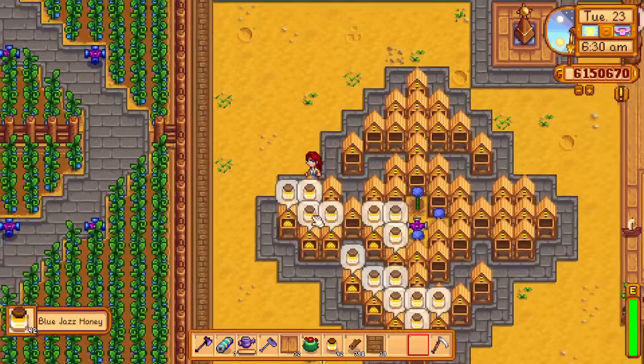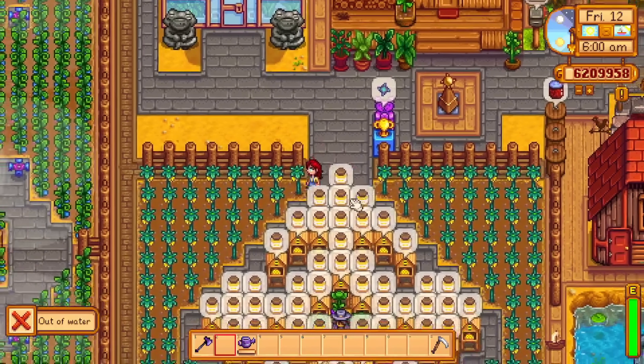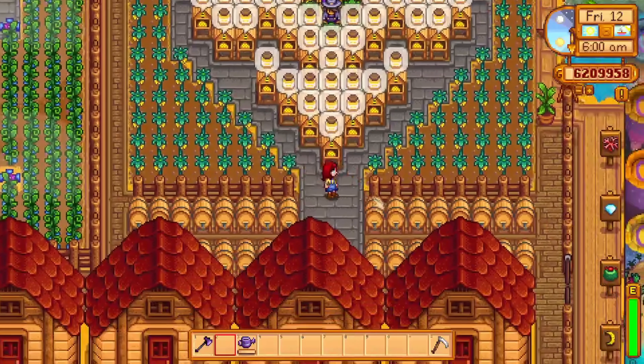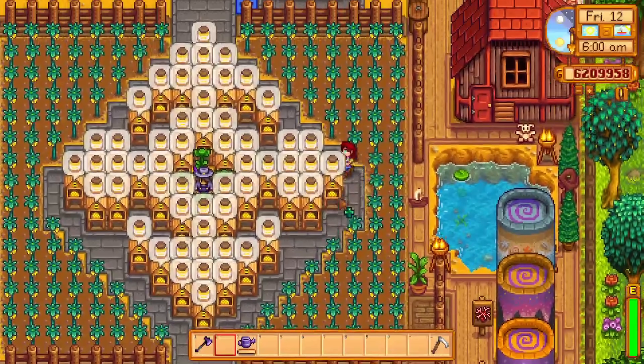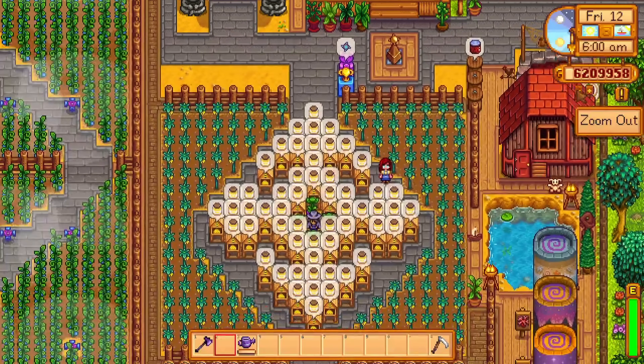This honey layout resulted in some strange sections of empty space. I was not really sure what I wanted to place there, so I planted some more crops — starfruit, to be precise. I did not want this many crops on my farm, but the starfruit here looks really nice and they are incredibly profitable, so it just made sense.